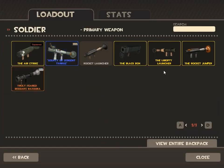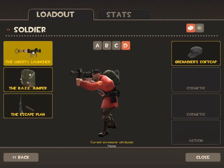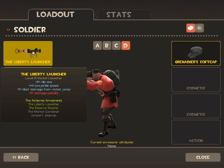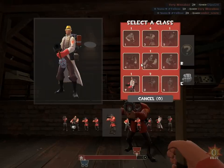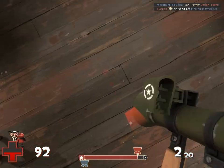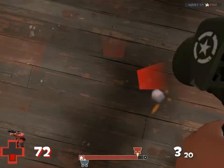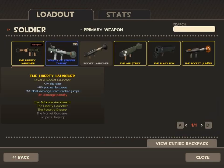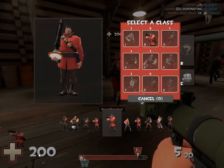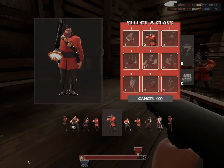The Liberty Launcher is one of my favorite rocket launchers. It has a larger clip size, blast damage resistance for rocket jumps — meaning less damage to yourself — and it's really quick. It does have a damage penalty, but because of the reduced self-damage, you can do a lot more rocket jumps.